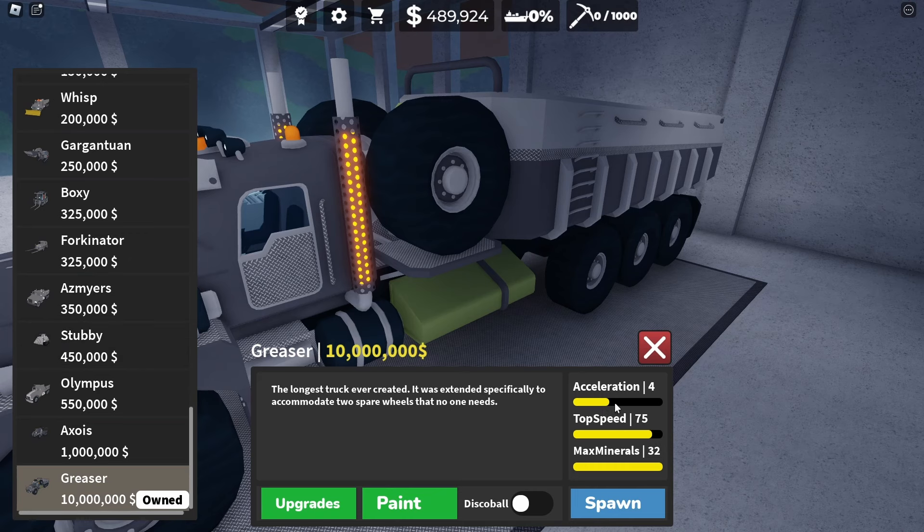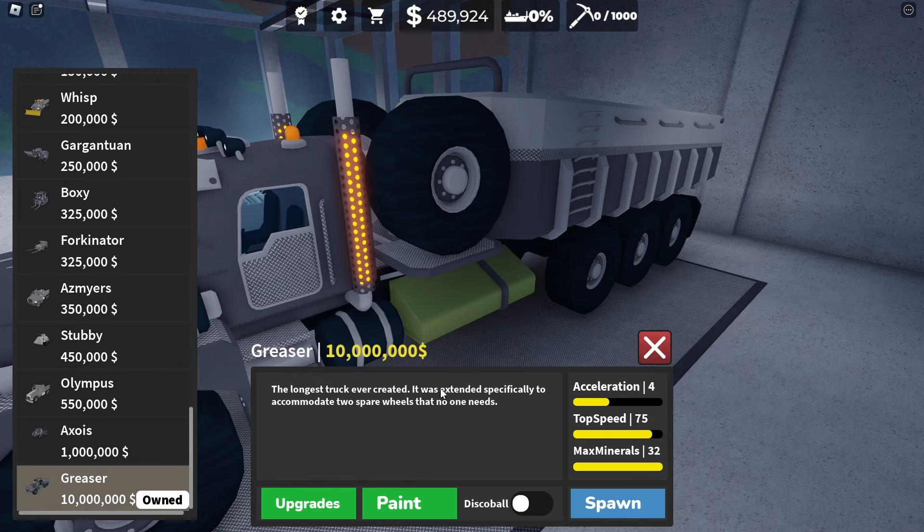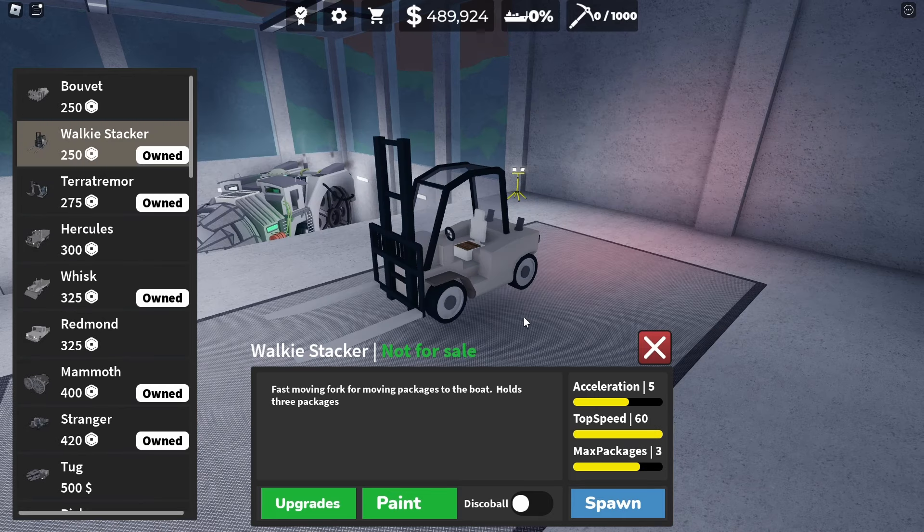If we go and take a look at the specs in the shop, you can see it has an acceleration of 4, top speed of 75, and a max mineral of 32. Upgrade-wise, you get increased acceleration of plus one, increased minerals of plus eight, and an increased top speed of 25, which is monumental. If you've ever experienced something like the Walkie Stacker, the top speed is 60.